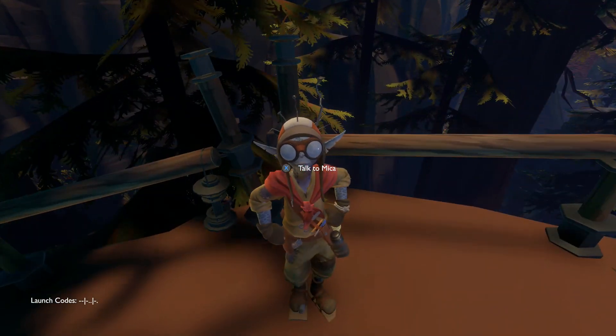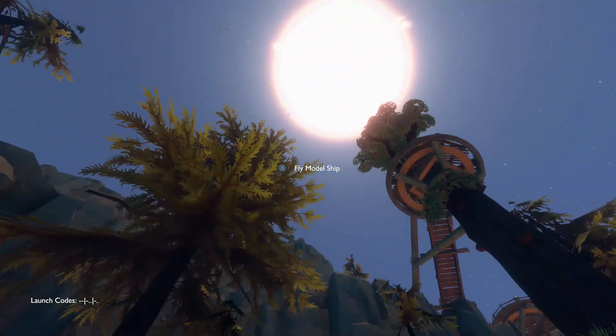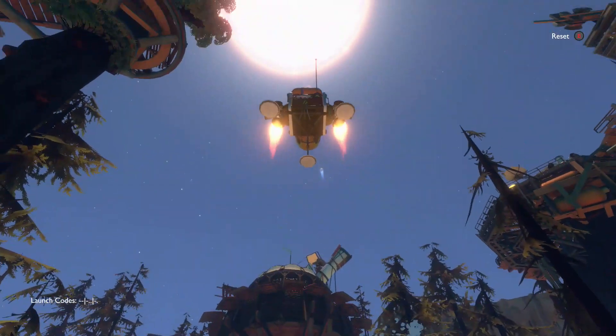It involves young Micah here again. Micah has built this lovely little model ship and we have to land it on Timber Hearth's moon — the Apple Rock — which is right there. Don't wait too long.